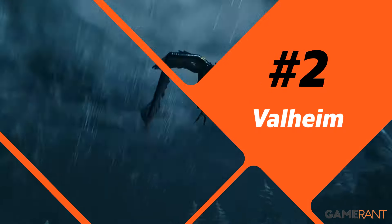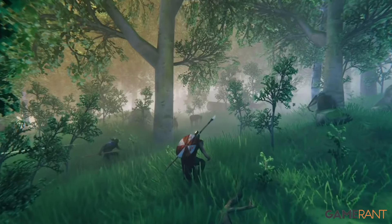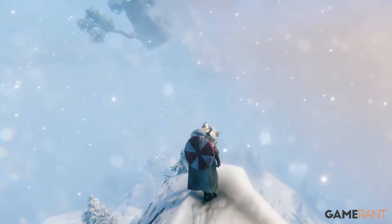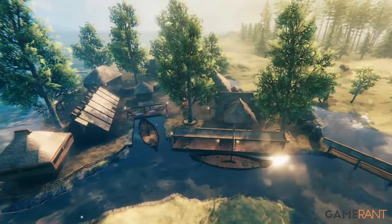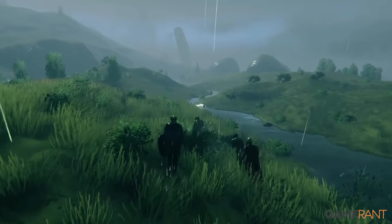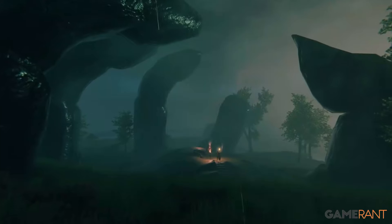Number 2: Valheim. One open-world game that undoubtedly has a purposefully empty map is Valheim, a charming survival and exploration game inspired by Norse mythology. The map is procedurally generated, and is made up of different biomes that get progressively harder the more you progress. Outside of randomly spawned dungeons and a small selection of bosses which players summon, the world is pretty much empty with only the remnants of abandoned villages scattered throughout. Instead, the map is there for players to make it their own, with a fantastic and engrossing building system.